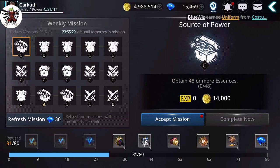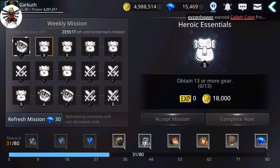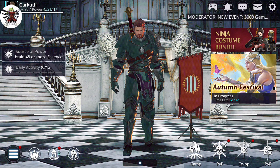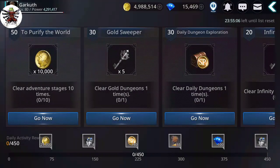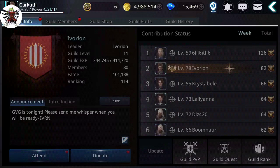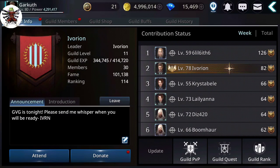You get gold with every mission you accept for your weekly missions. It basically depends on your level and the grade of quests — the higher your level and the higher the grade, the more you get. You also get a little bit from daily activity for doing your ten clear stages, and you get 7,500 from attending your guild.